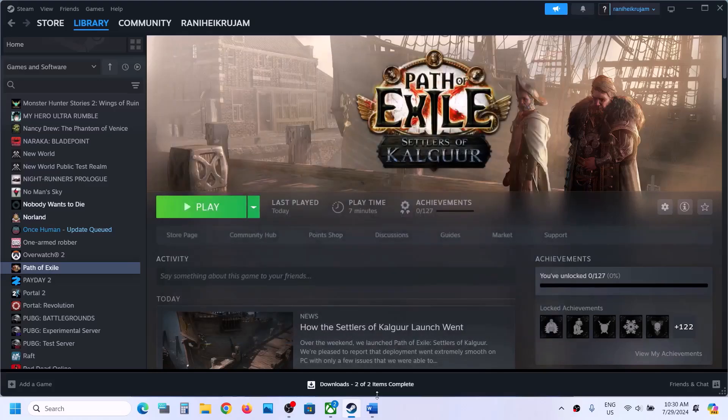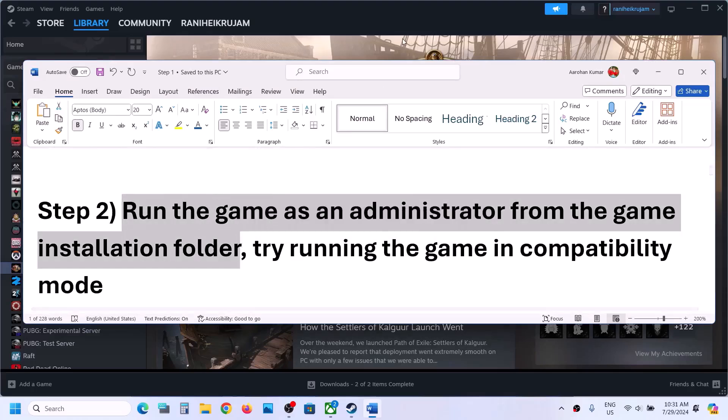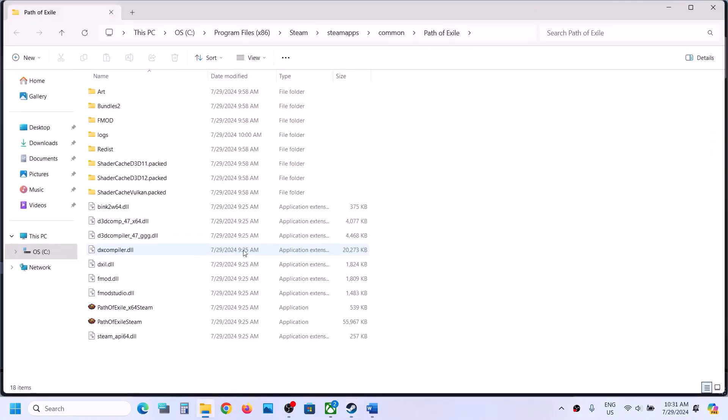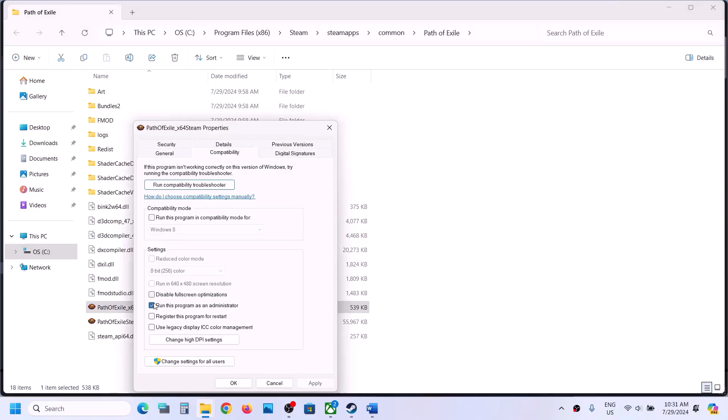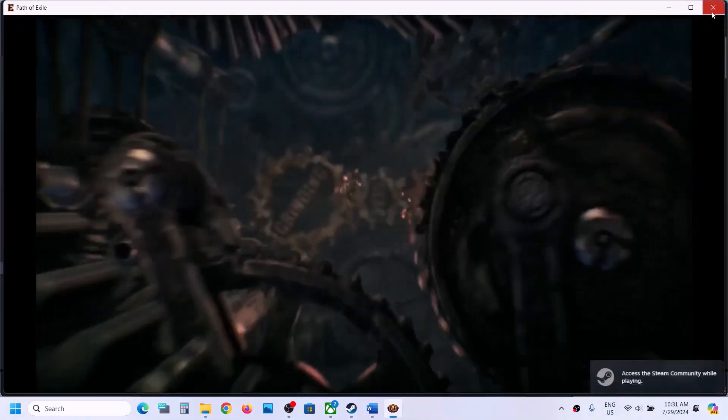If still not working, remove the launch option and follow the next step. The next step is to run the game as an administrator from the game installation folder. Right-click on the game, select Manage, then click on Browse Local Files. It will take you to the game installation folder. Right-click on the game exe file, select Properties, go to the Compatibility tab, and check the box which says Run this program as an administrator. Hit Apply, click OK, then double-click to launch the game from the installation folder instead of from Steam.